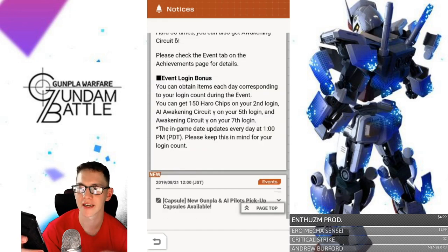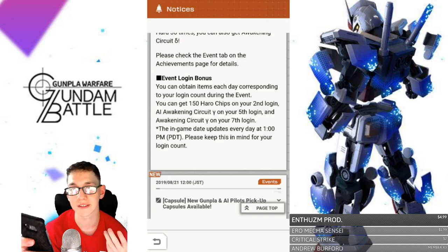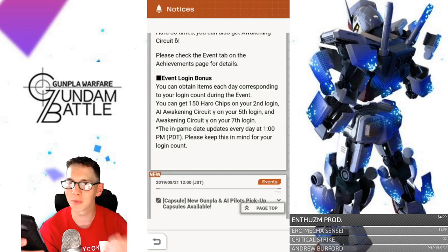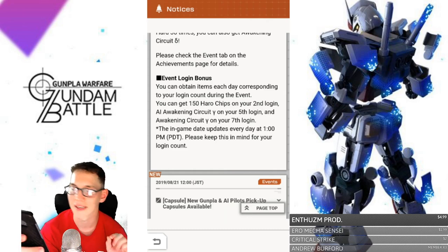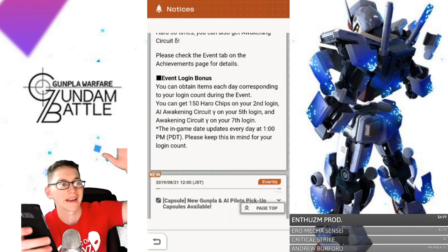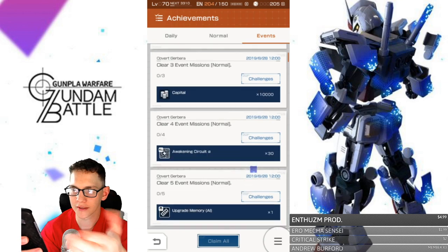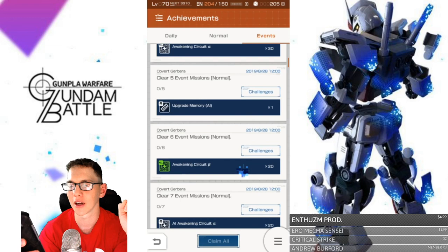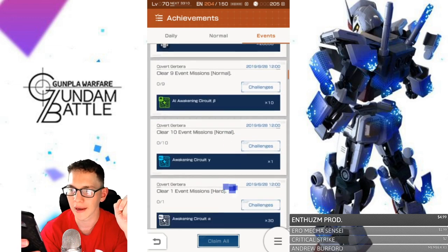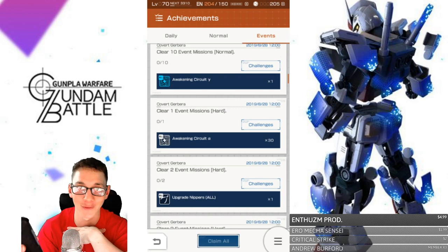For the event login bonus, you can get items every day. On day two you get 150 Haro chips, then an AI Awakening Circuit, and another Awakening Circuit. The Awakening Circuits are what I look forward to way more than the chips. You're going to need these to beef up your suit all the way to rank 5, which is my whole intention — to get a complete rank 5 mobile suit.